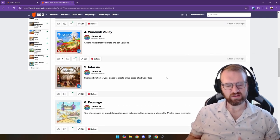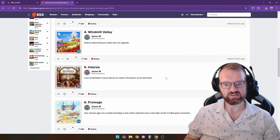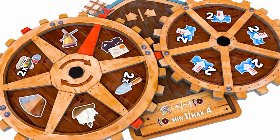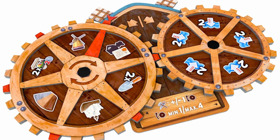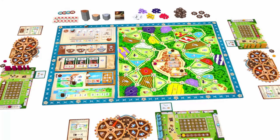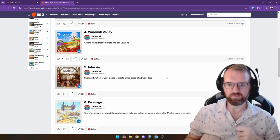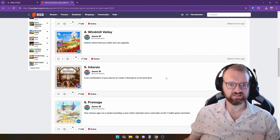Coming in at number 4 is Windmill Valley. This is another one taking on that gears mechanic like in Sulcan, but this time it's two pieces representing the water parts of a windmill. Depending on how much water you let into the floodgates is how fast those windmills are going to spin, and when they spin those are the actions you can do. You can also purchase upgrades to put on that action spot, letting you build your own engine with the actions themselves.